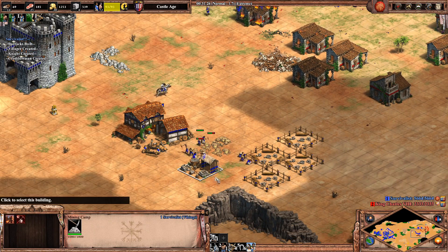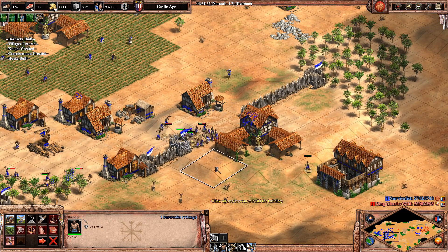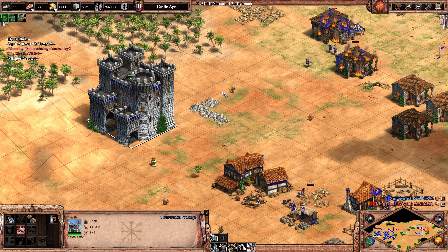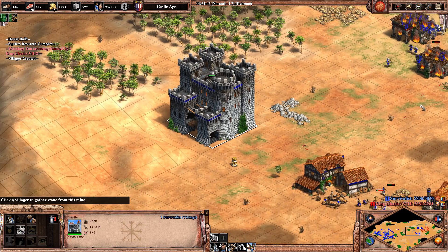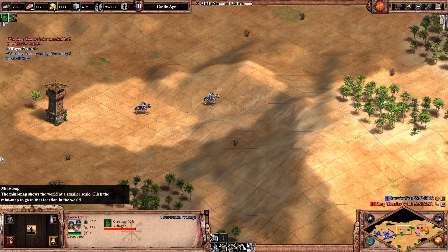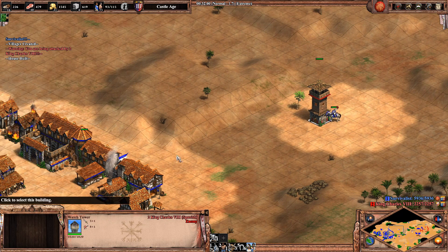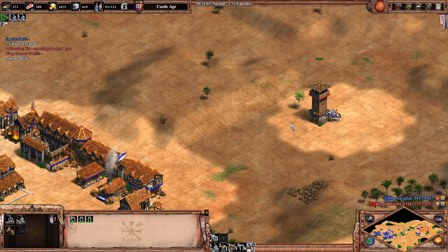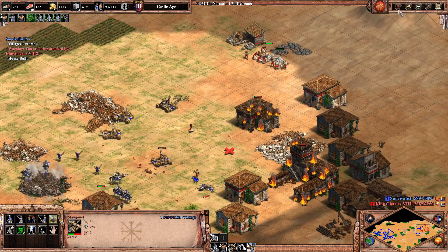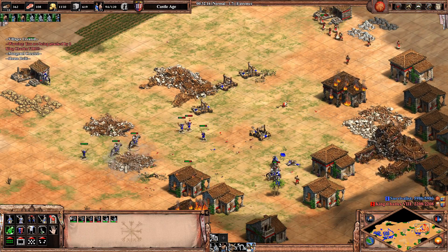It's nice to be able to take your opponent's resources on the front. Another advantage of a forward castle is that when he wants to push to Imperial Age he'll need to take that out first - so it actually slows his Imperial push down, unless he just goes around. This tower the AI built is something else - I've never seen anything like that.